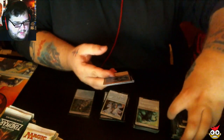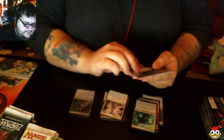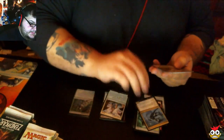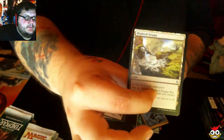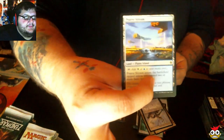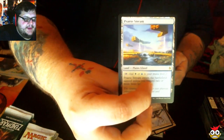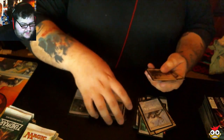Going straight back to our uncommons. Our first uncommon: Drama's Emissary. Then we have Blighted Steppe, Deathless Behemoth. And we have a Prairie Stream — it's one of the new dual lands. We call them Tango Lands at the shop because it takes two to tango. Those are actually seeing play.